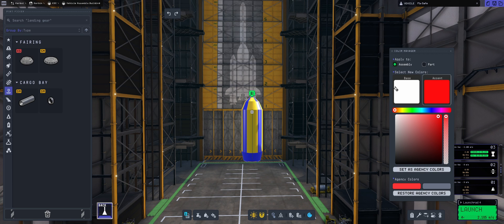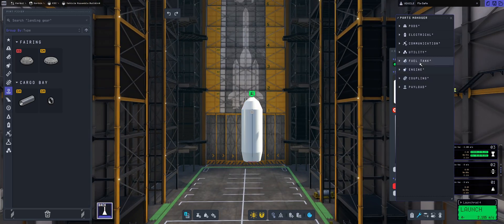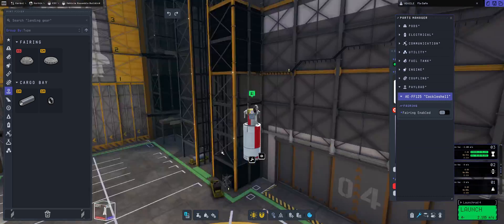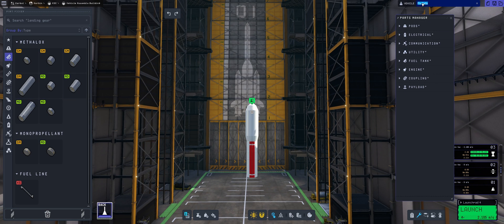I'm going to go for the Austrian colors — red and white. After all, I was inspired by a colleague of mine, our friend ShadowZone, who is also doing a lot of these types of rockets. I think he's in Austria if I'm not mistaken.